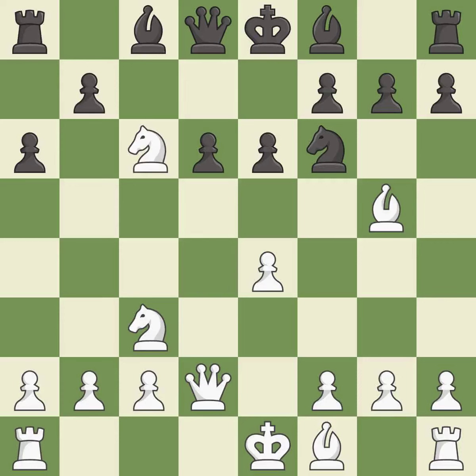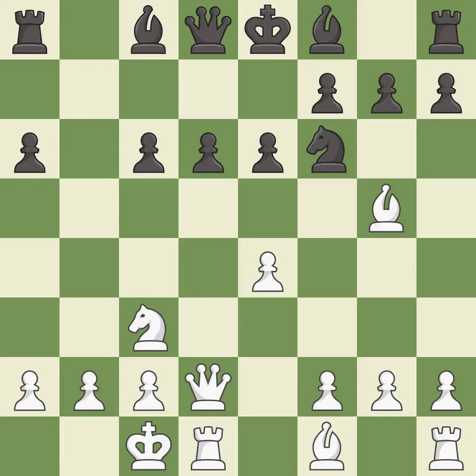This maintains the balance in material with a good trade — it is excellent. Castling gets the king to a safer square, out of the center of the board, while also developing a rook. Castling queenside tends to be more active because the rook is closer to the center.